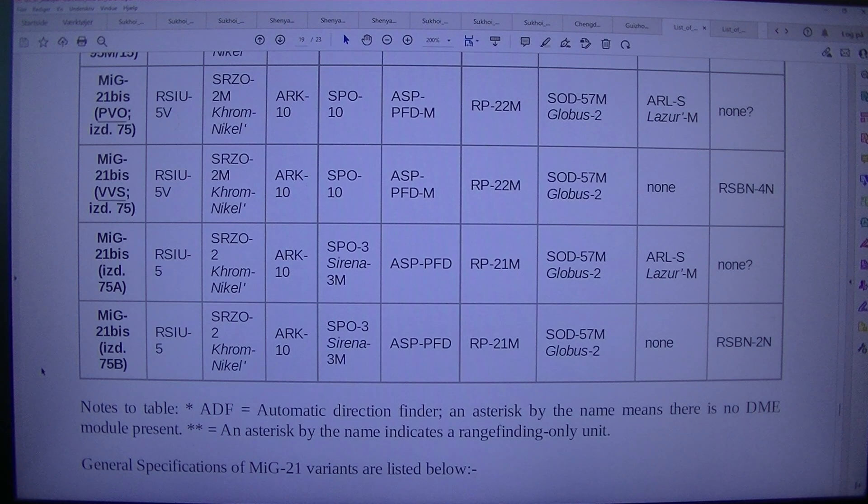MIG-21BIS: ISD.75, RSIU-5SRZO2, Chrom-Nichol R-10SBO-3, Sirena-3, MASP-PFDR-P21, MSOD-57M, Globus-2NR-SBN-2N.